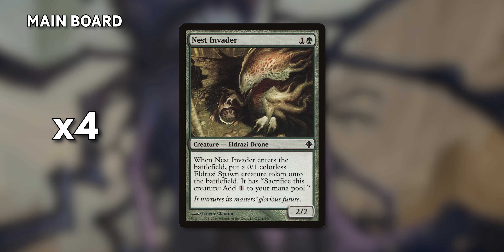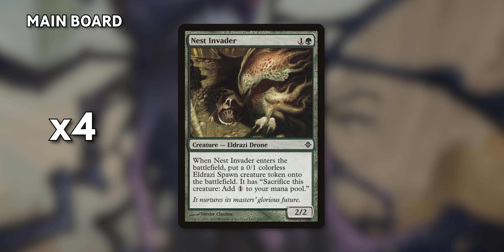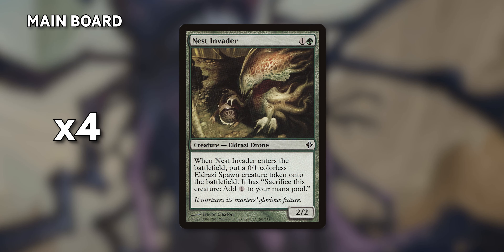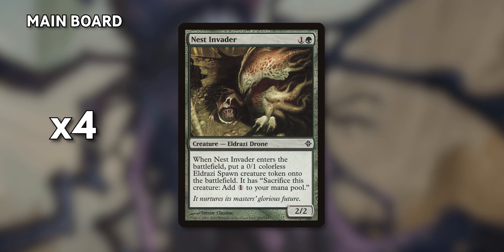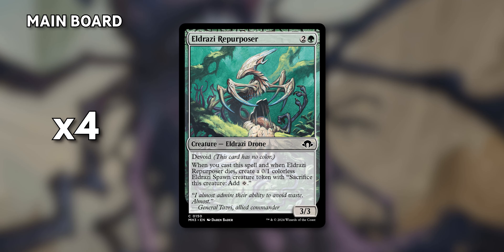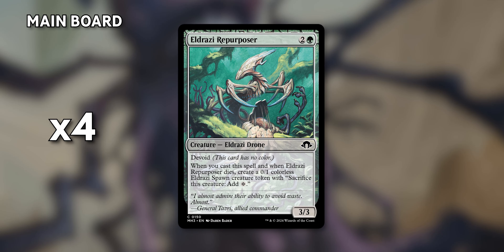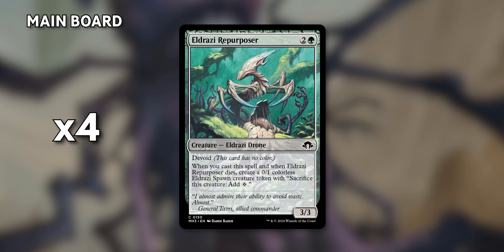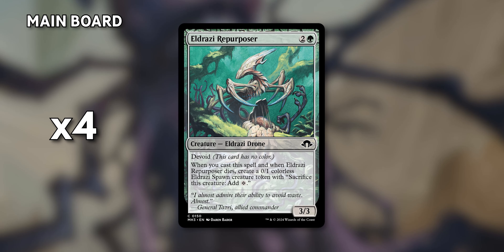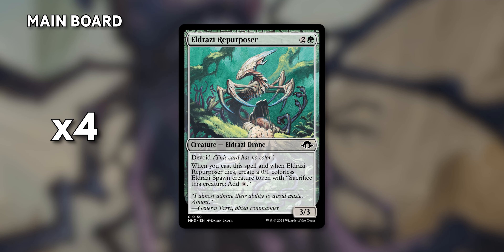Our mainboard starts with four Nest Invaders that enter and create a spawn token — two bodies for two mana, plus an extra mana on the side. Same goes for Eldrazi Repurposer, which is more or less the same with a power and toughness increase. It can create a spawn on cast and on death, giving extra mana the moment you cast it and again when it dies. There are four of these.